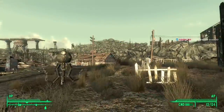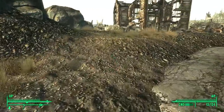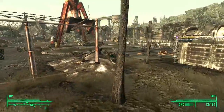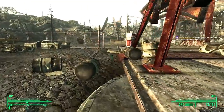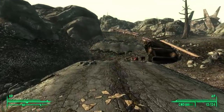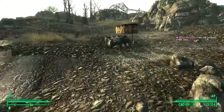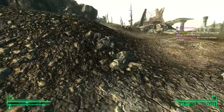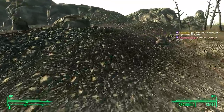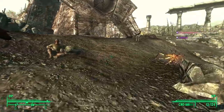I believe that letter was addressed to an ancestor of one of the people you meet in the vault in the opening prologue. Oh — Springvale Elementary — we haven't actually explored that yet. That's like coming out of the sewers in Oblivion and not doing Vilverin — it's weird. There's the theory that Vault-Tec started the war, but the PR guy responsible for writing the little note that went in people's letterboxes probably didn't know that. I suspect the brochure was not written by the CEO.